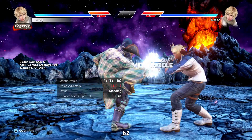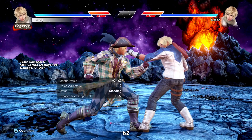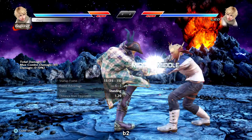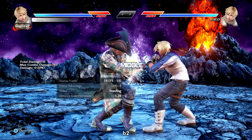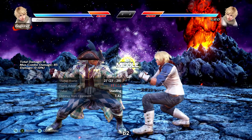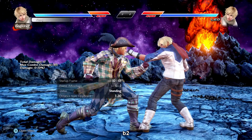Back 2 is an i15 mid poke with two follow-ups that are both natural combos. Back 2-1 ends high but is safe on block. Back 2-1+2 ends mid, negative 11 on block, but forces crouch so very few characters will punish you for that. Solid poke string overall.